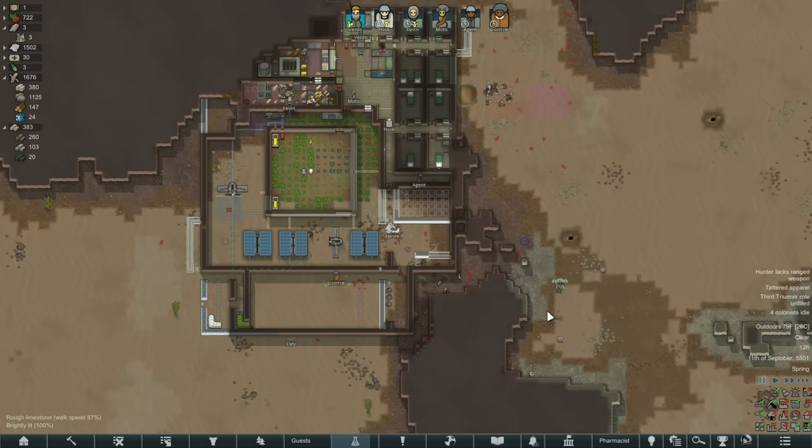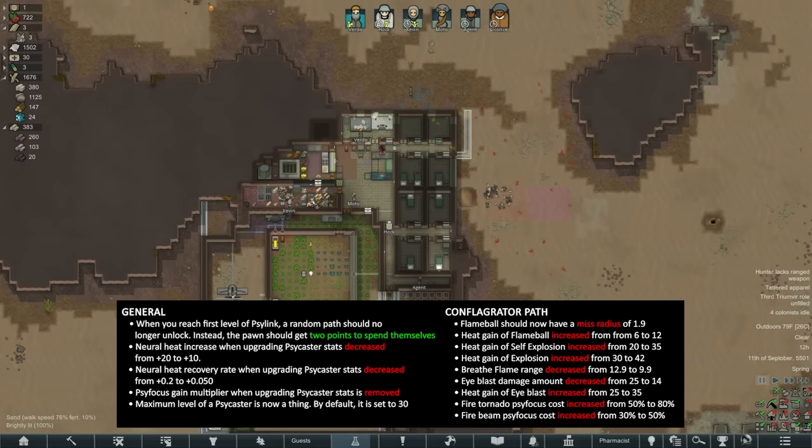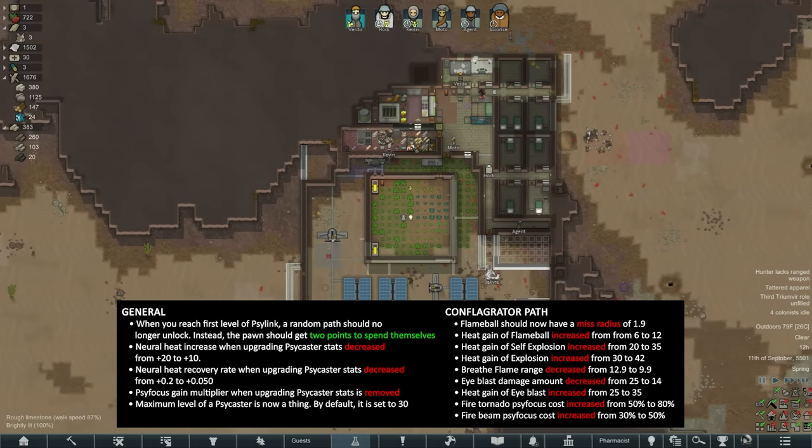I switched back to Pharmacist because Smart Medicine and I were just not getting along. There have been a whole bunch of nerfs to the side casts which I'm kind of disappointed with - they all got more expensive and a little weaker. All kinds of things happened.